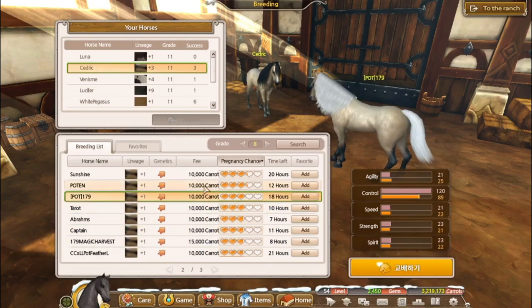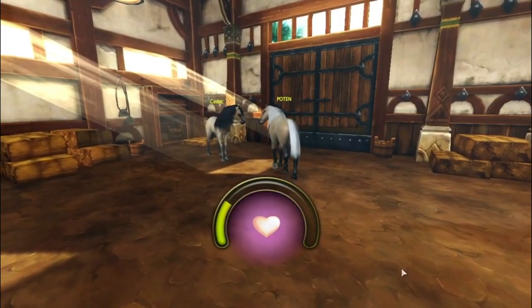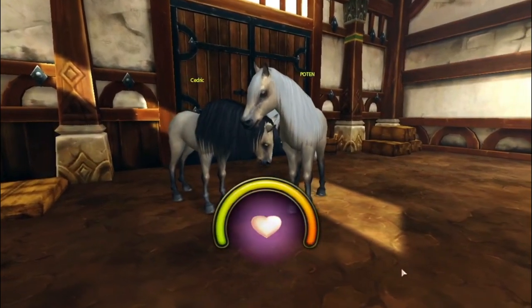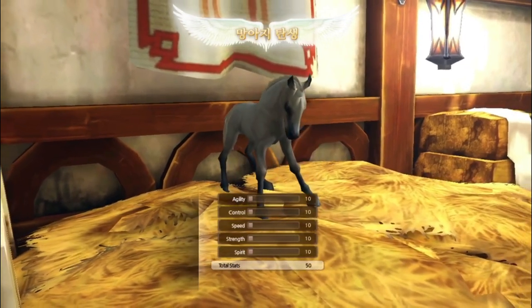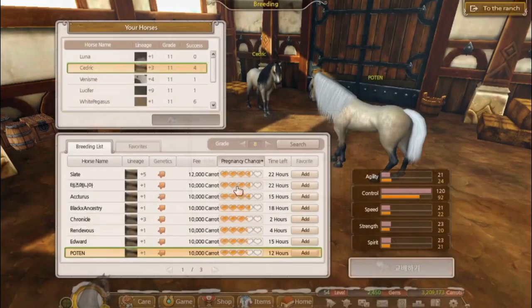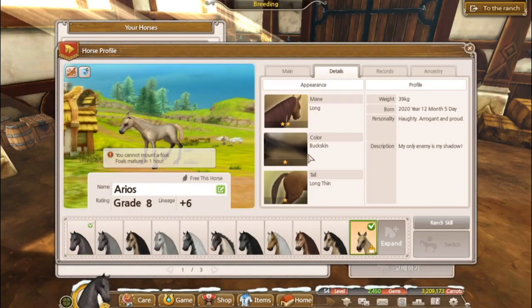Tarot is so pretty. Buckskins definitely look better with black manes and the new mane that came out a few months ago — I can't remember what it's called — but that's brilliant stats. What are you? Doesn't tell me. We'll keep it.